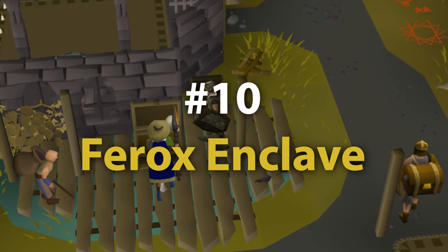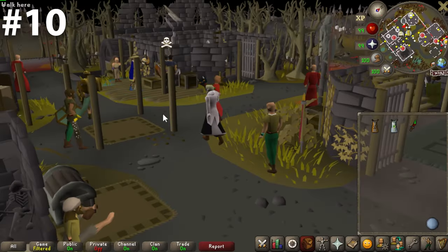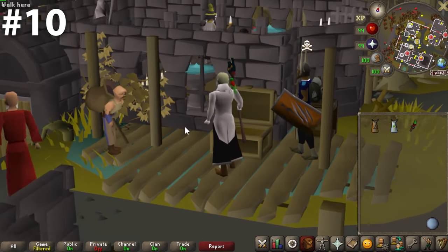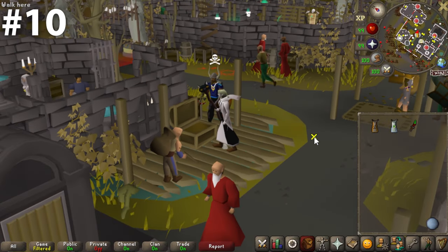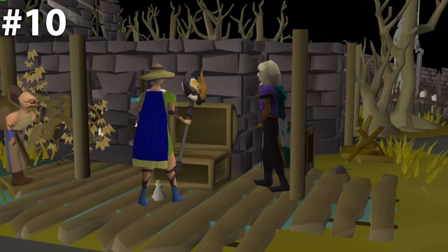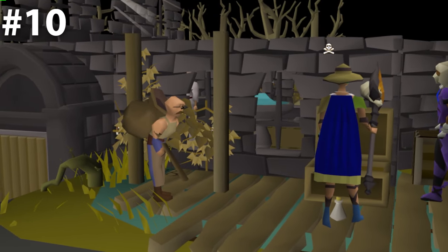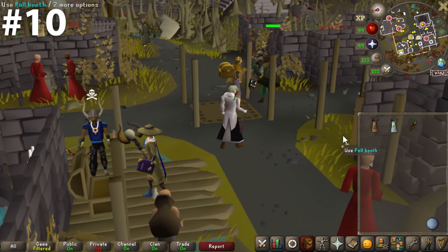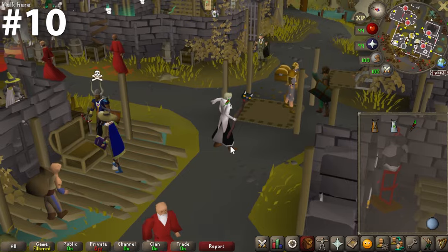Ladies and squirrels, we enter the top 10 of bank chests in Old School RuneScape, starting with number 10 — Ferox Enclave. Even I am a little bit surprised that Ferox Enclave cracked the top 10, but this bank chest is just so different. It is so chaotic here, but kind of in the best way. It's perfect people watching — it's like putting a bank chest in a suburban Walmart. You just want to look around all the time. Ferox Enclave is also just a very iconic place in RuneScape. There's a lot going on and a lot to admire, and you will see some things that surprise you.